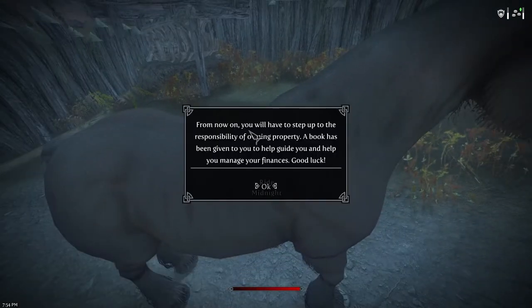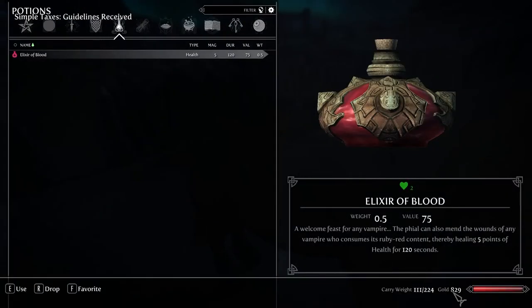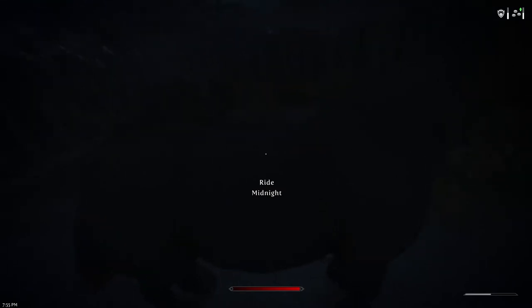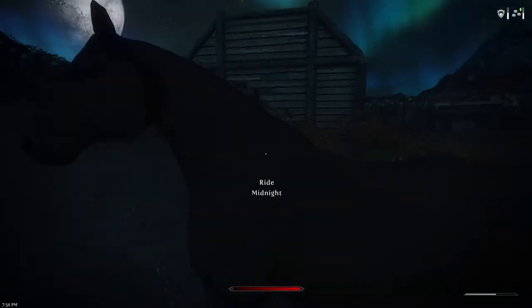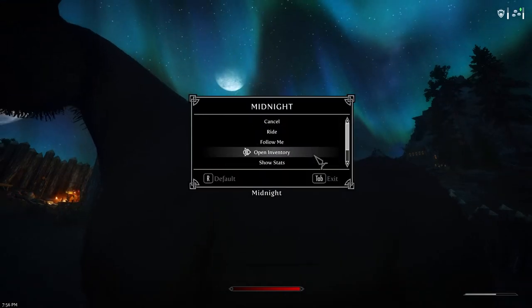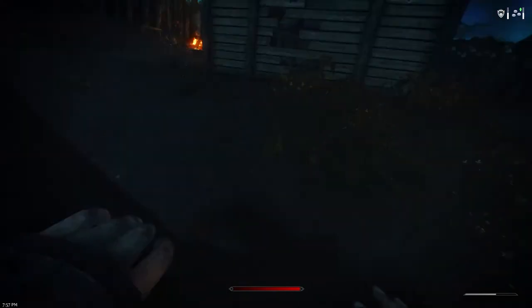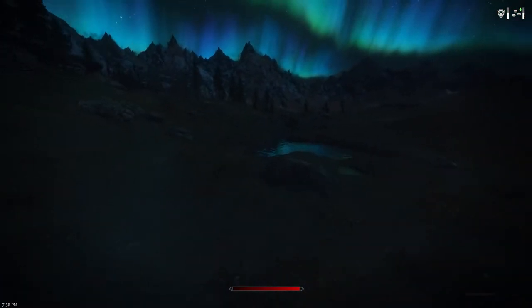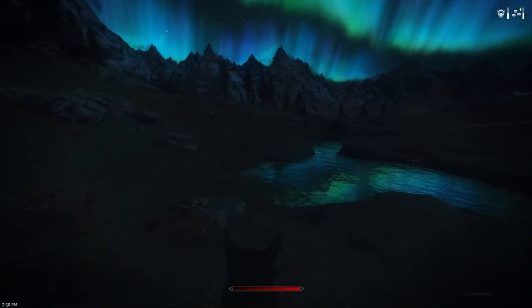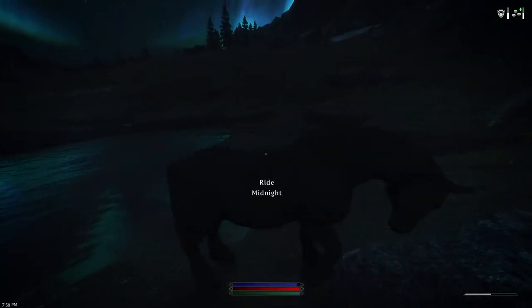Now I have to step up the responsibility of owning property. Midnight has no saddle, unfortunately — I will be riding him bareback. But I do have access to his inventory, which is absolutely wonderful. Permanent steed. Nice black coloration, and technically I would think the fastest horse in the game currently.